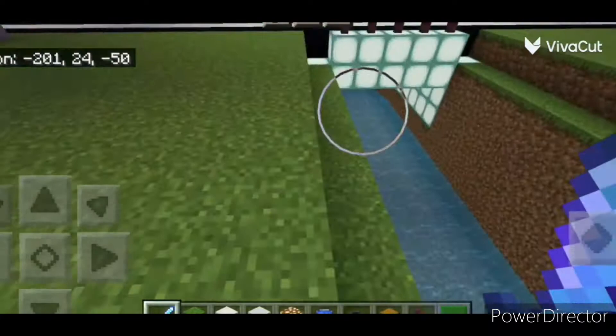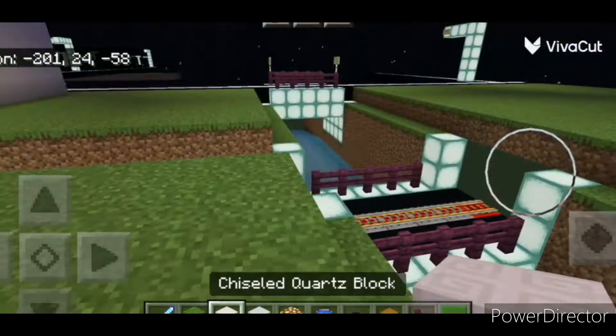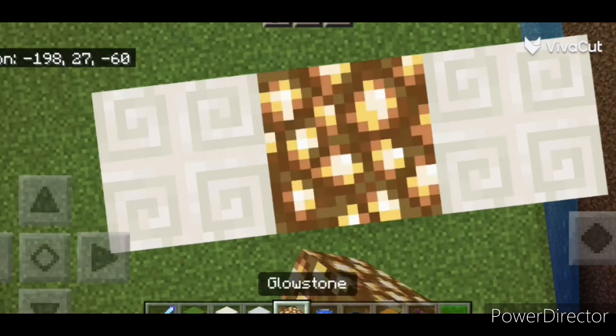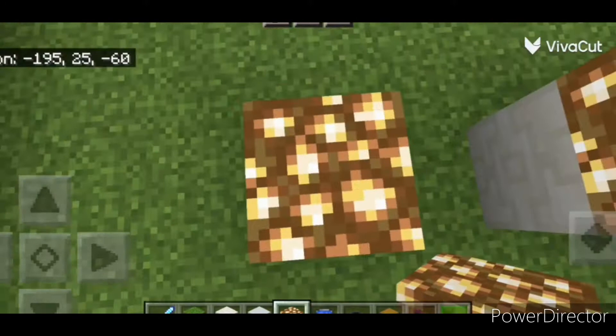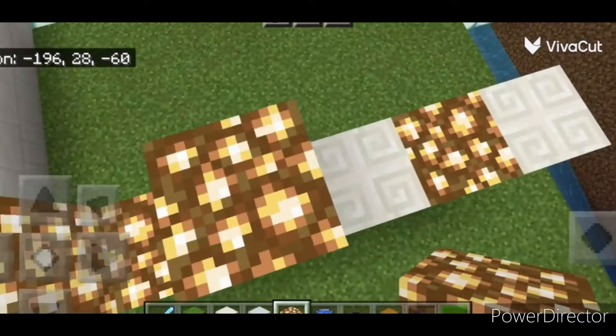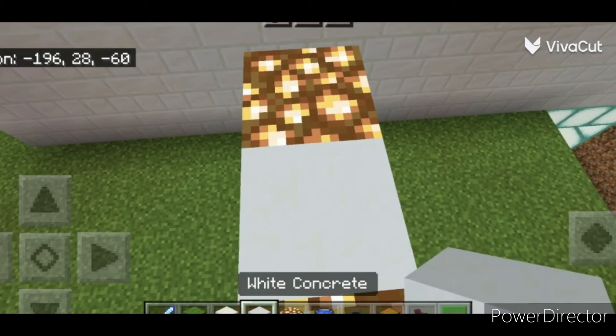Now we're going to get building onto the actual thing. First things first is the archway, which is basically going to be made out of a mixture of these three — chiseled stone, glowstone, and more chiseled quartz bricks. On the other end over here I'm going to do a very similar thing. I'm going to kind of repeat that for a bit — I'll flick forward again.